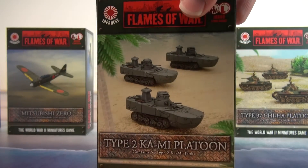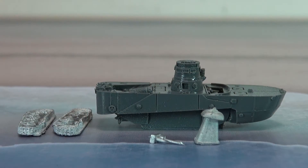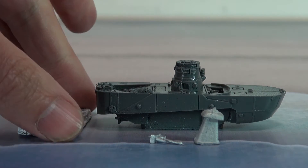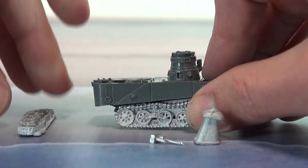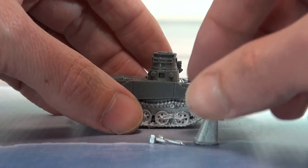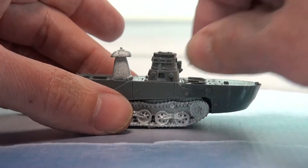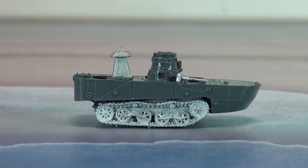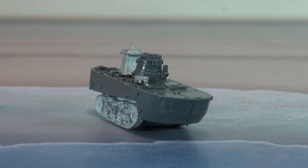One particular highlight is the Type 2 Ka-Mi platoon, an amphibious tank developed and used by the Japanese Navy. The box set contains five of the same tank in resin and metal. Depicted wearing its flotation device, this is a unique model in this scale and one which is very simple to put together. It could be used for the special naval landing force or as support for any amphibious landing by Japanese troops.